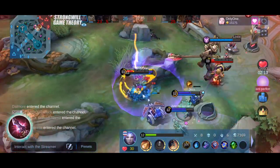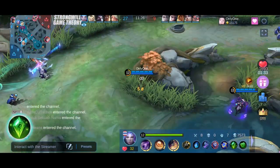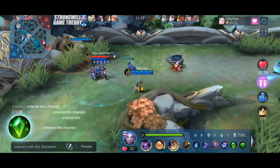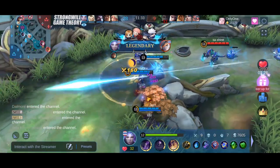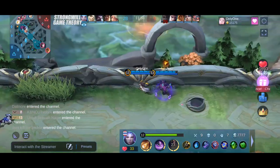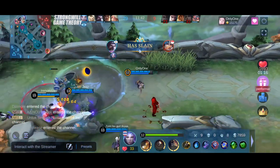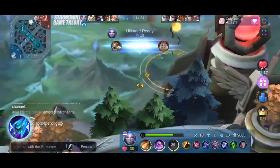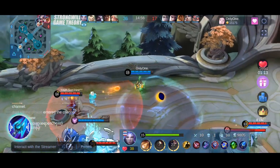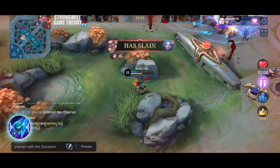Divine Glaive is a suitable choice to counter opponents with high magic resistance. Holy Crystal is still part of our build, but we only purchase it as the fifth or last item when we have accumulated more magic power to fully maximize its passive effect. Winter Truncheon synergizes well with your ultimate ability, allowing you to freeze yourself to avoid damage and then teleport out of danger. It is most effective as a fifth item, coinciding with the stage of the game where deaths are more common.